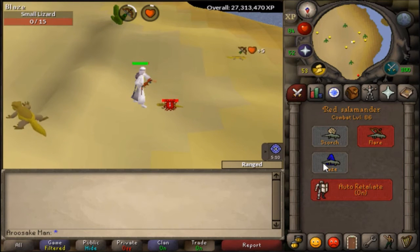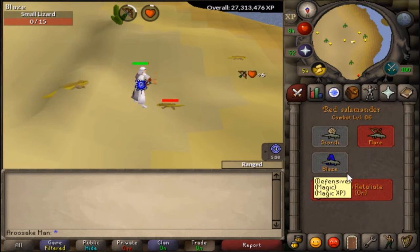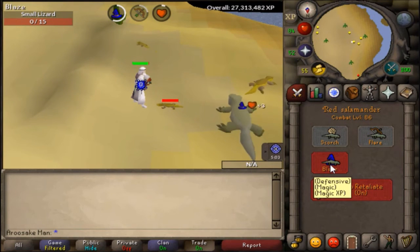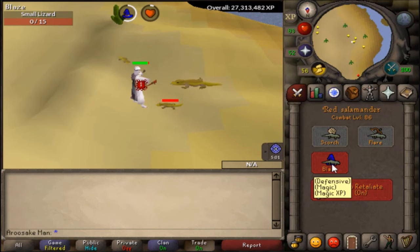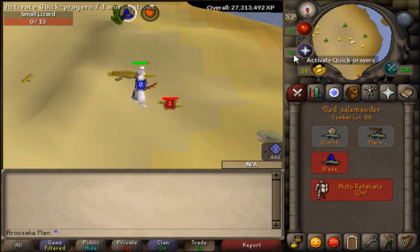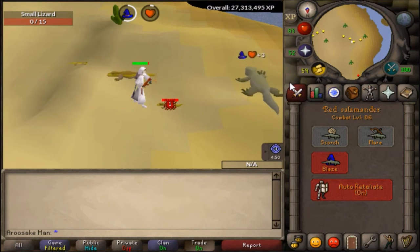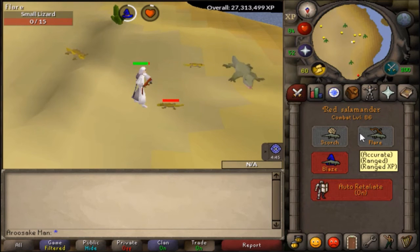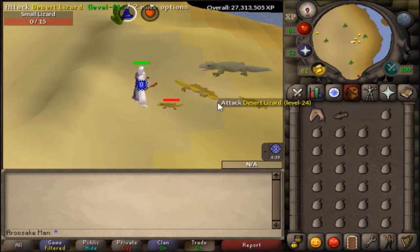If you want magic experience, just switch it to magic. This is actually less experience than splashing, so I recommend you splash over this method. However, this is cheaper than splashing — it's 1 GP for 2 magic experience. It's still something good to AFK your mage on.